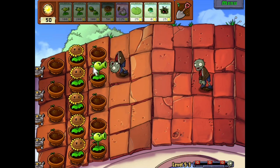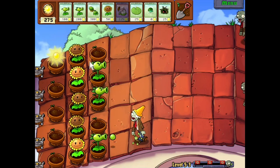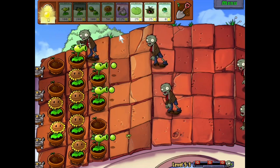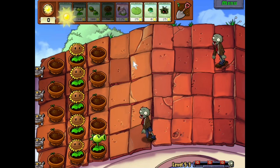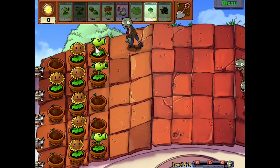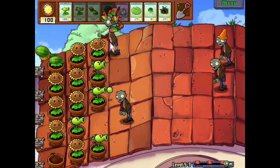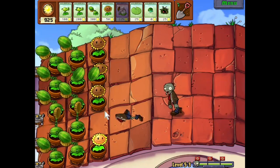After getting four sunflowers I saved for two repeaters for the first two zombies, then got another sunflower, and a third repeater for the third zombie before saving for a melon-pult for the conehead. After more restarts and careful management, I built up to four sunflowers followed by a repeater, then a fifth and sixth sunflower, and got a melon-pult for the conehead — this time replacing that lane's repeater with a sunflower for extra sun production. After this the game was basically over for the zombies, and I had two columns of melon-pults up at the end.